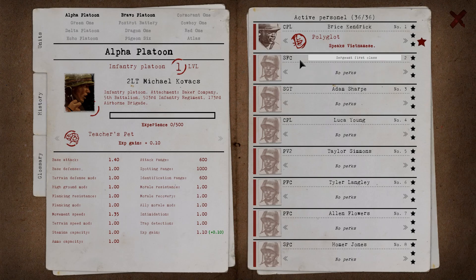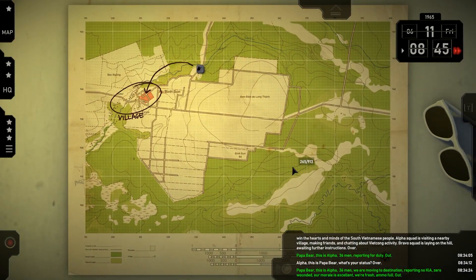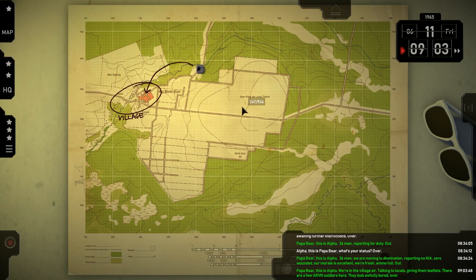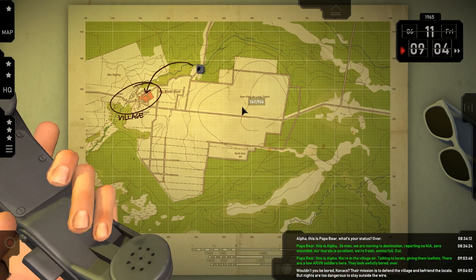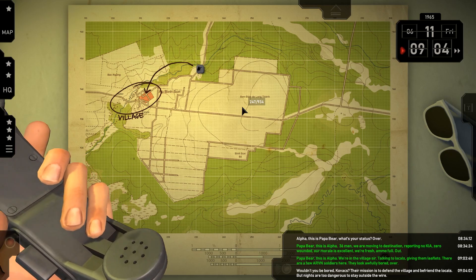On the right we have our squad's composition. At the moment our soldiers are pretty green and have no special or unique abilities, barring Corporal Bryce Kenrick who actually knows some Vietnamese. As soldiers fight and complete missions they will gain distinctive perks which will increase the squad's overall effectiveness. Players familiar with the game know the introductory mission pretty well, so in an effort to avoid spoilers, let's skip to the end and see how we can actually manage our squads.